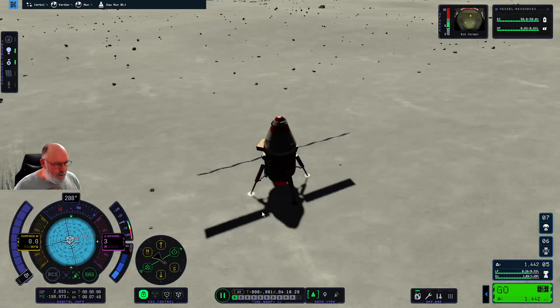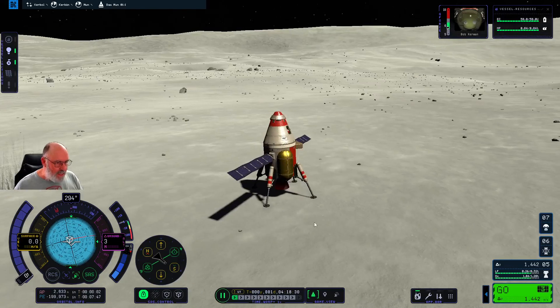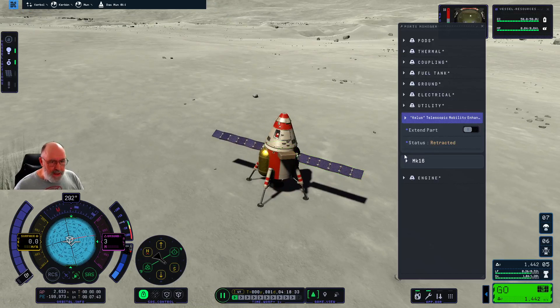So that's the Mun landing. I'm putting all this into one video — I was going to do this in two separate videos, but anyway, that's how you land. We can go back into this mode — when we right-click on any part it opens up. We'll extend the ladder down. There were no issues at all with any of the stuff we did there.